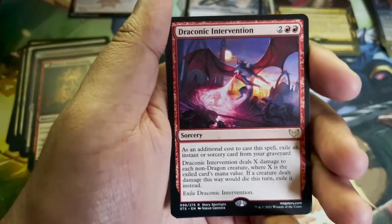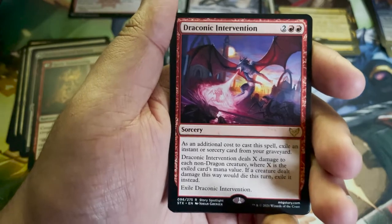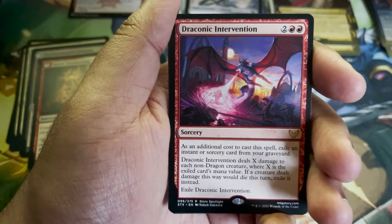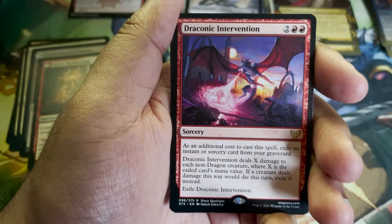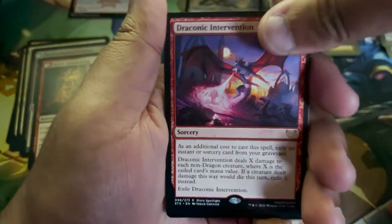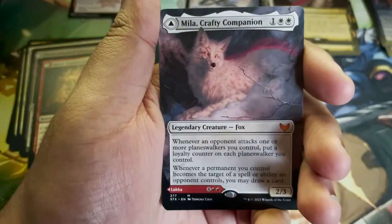Draconic Intervention — we take anything with a Dragon on it. Draconic Intervention deals X damage to each non-Dragon creature, where X is the exiled card's mana value. If a creature dealt damage this way would die this turn, exile it instead. Yes, yes, yes!